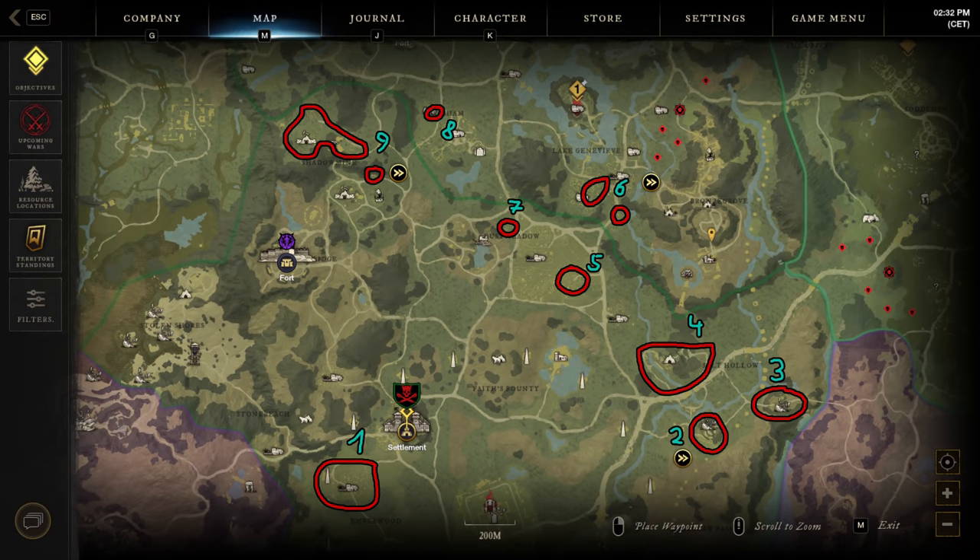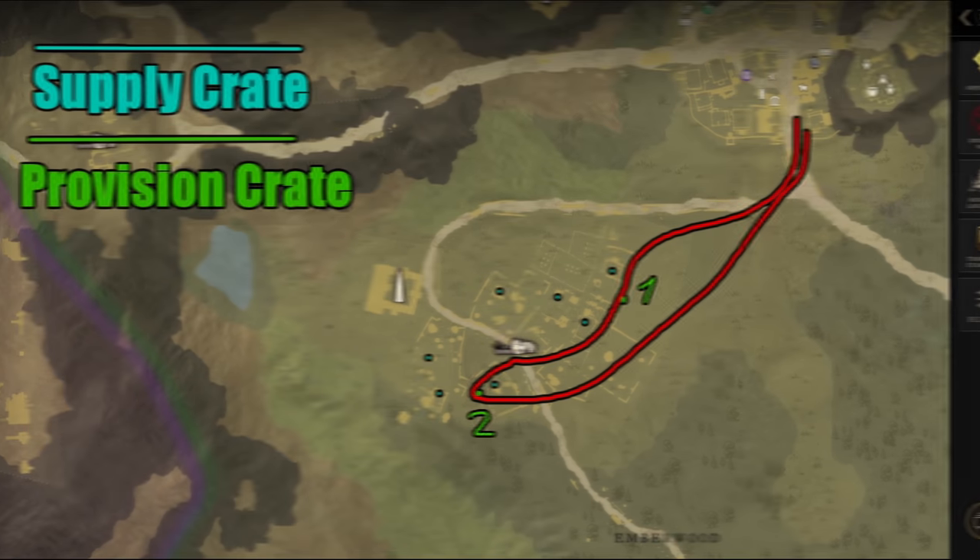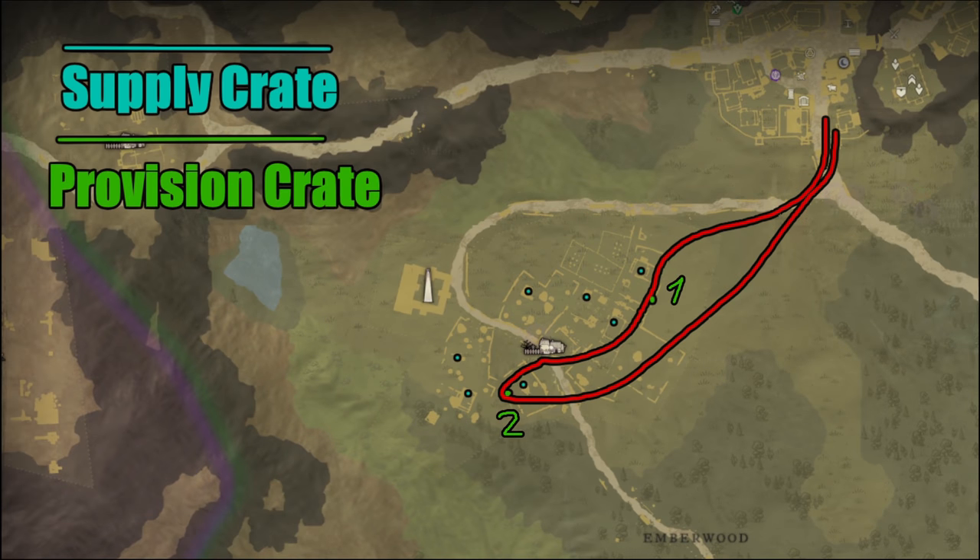As for the routing: provision chests are green, pathing is red, and I also included some supply chests that are easy to get, marked in blue. I also timestamped each chest, and those that are skippable for lower levels are marked.